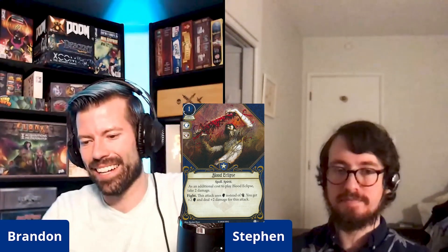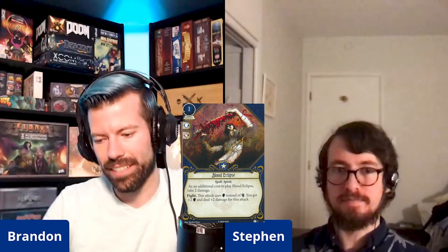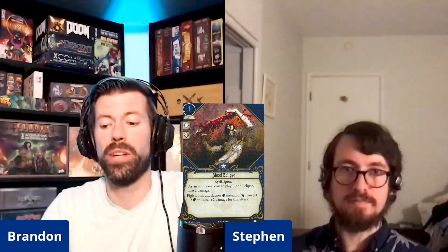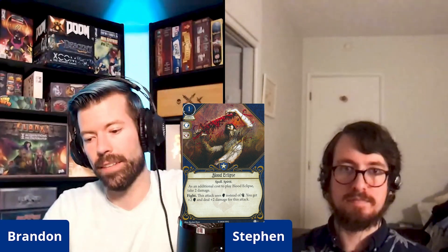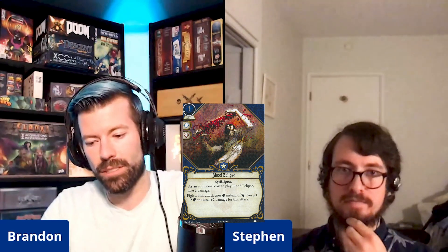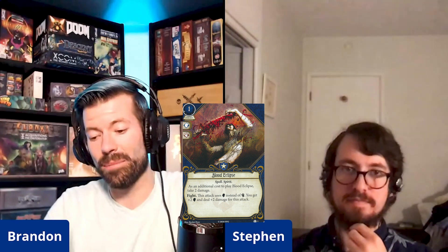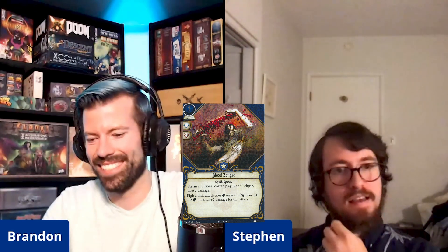Shall we start with Guardian? Starting with a real winner that we saw a lot of the level three version of in our crowdsourced chaos game. This is level one Blood Eclipse — a one-cost Guardian event. It's a spell and spirit. As an additional cost to play Blood Eclipse, take two damage. This attack uses willpower instead of combat, you get plus two willpower and deal plus two damage.